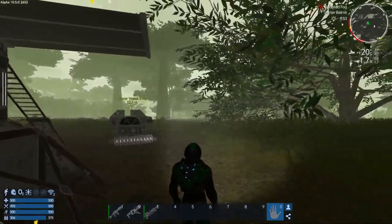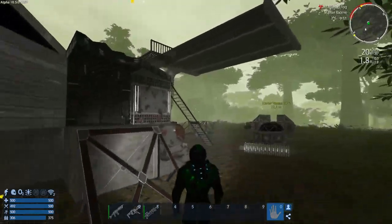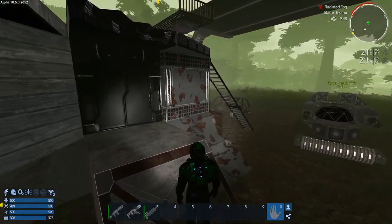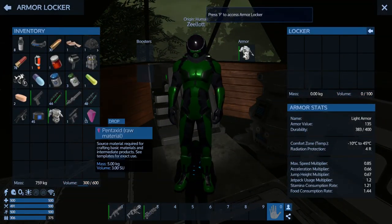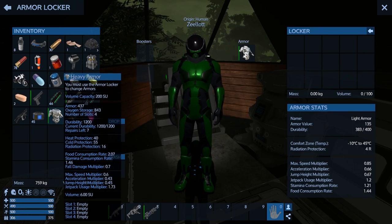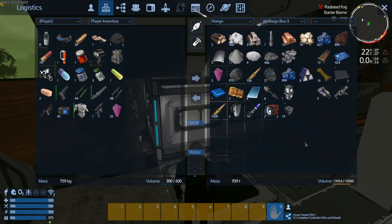We are back. It's the next day — I slept for the night after making all the stuff, so it's ready to go. And we have an environmental hazard that is settling in: a radiated fog. Not that big of a deal. We have our light armor. We've also got the heavy armor — we could put that on. We'll just consume food faster if we're wearing it, but we don't have any armor boosts yet.